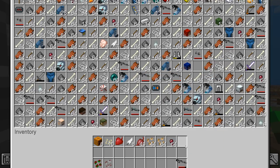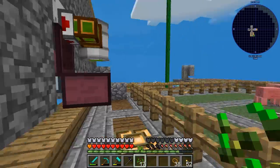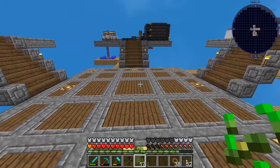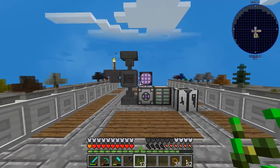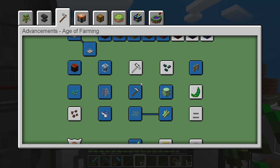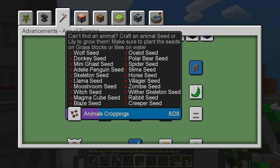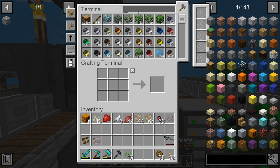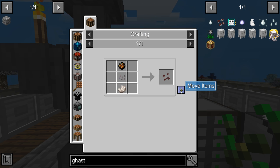We found some spider eye — awesome! There were a lot of mob heads in there too, which was pretty cool. We can make a mycelium seed. We have everything for the ghast seed except the fire charge.